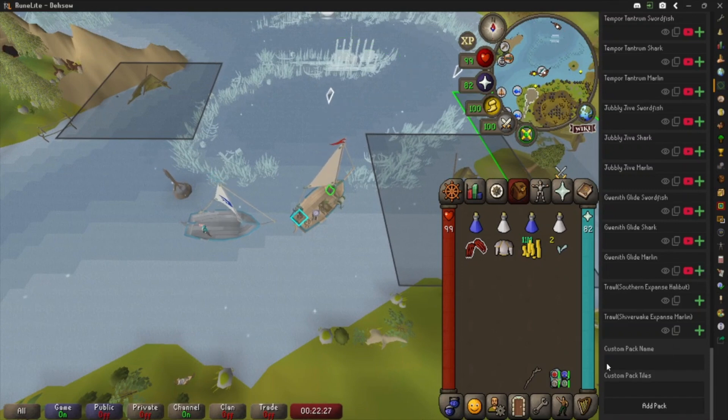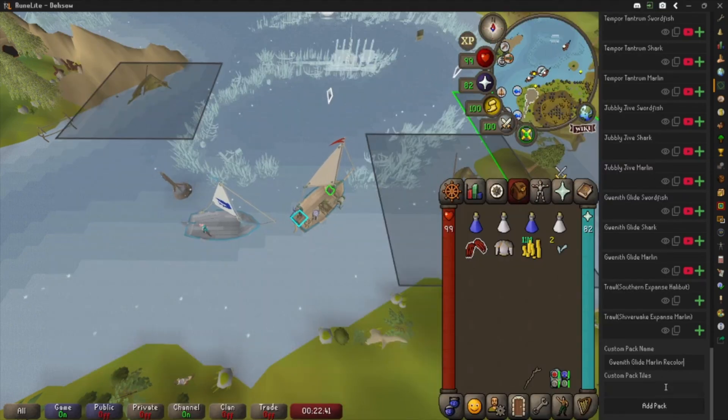Now let's hide those and go ahead and add a custom pack. We're going to call this 'Gwyneth Glide Marlin Recolor.' I have a notepad with all those tiles in it. If you want my tiles for any of the Barrows Trials recolored in a more colorblind-friendly way, I will have those in the description of each individual video. You can also hit the handy YouTube button here and it will open the YouTube video in your browser, where you can scroll to the description and grab the tiles from a Pastebin link.